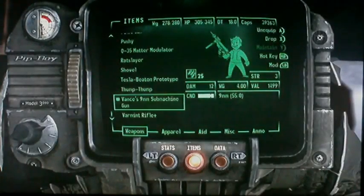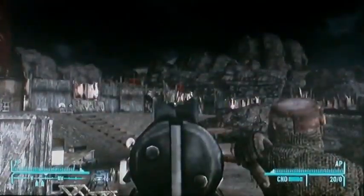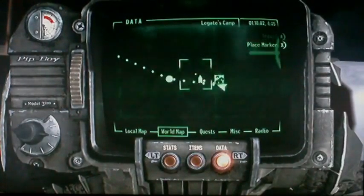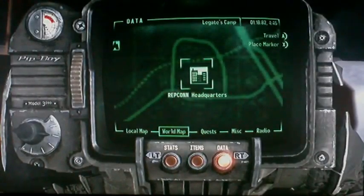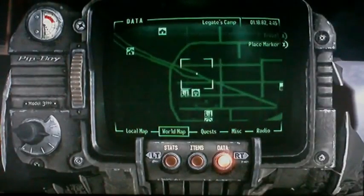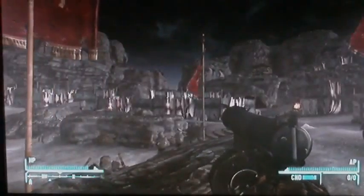The next weapon is Vance's 9mm Submachine Gun — very accurate. It's found in the Wins Hideout, just a little bit north of Westside. Go a little bit north from Westside and you should find the Wins Hideout, which is a shack. And that's it for part one of the unique weapons — get ready for part two!